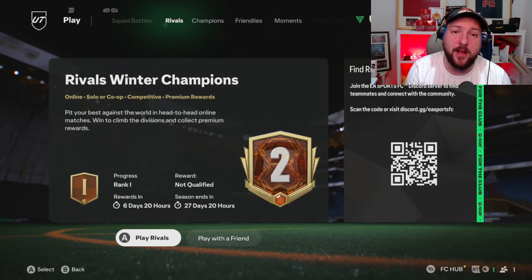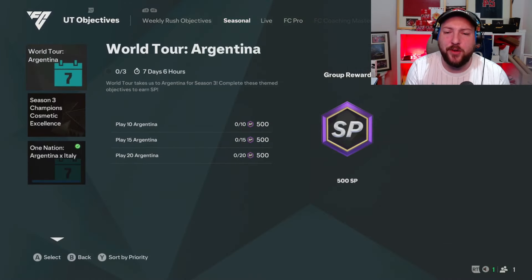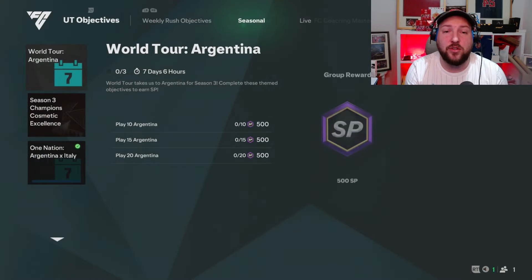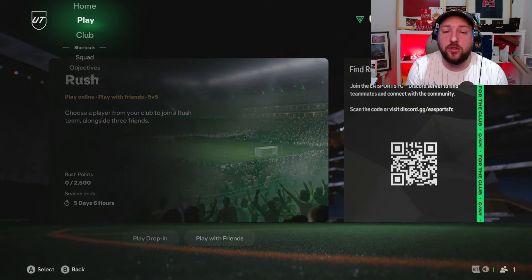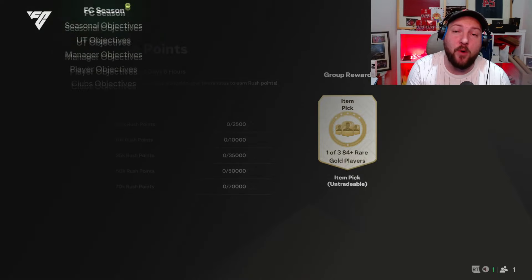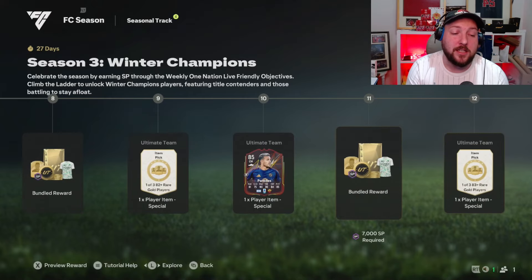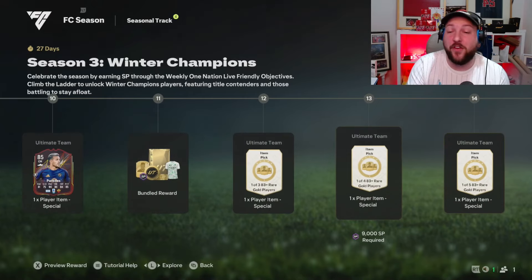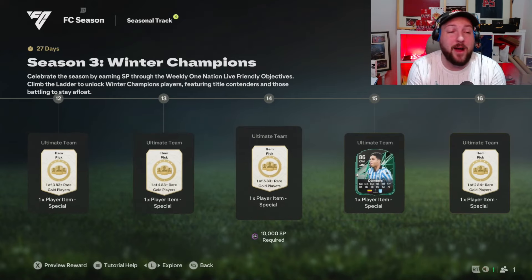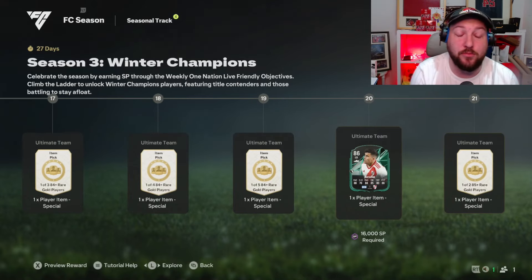What I am going to go ahead and do now, off camera, is complete this next objective which is 20 Argentinian matches. I'm going to be doing that in squad battles and rivals at the same time, because I've got a goalkeeper, and that's going to give me another 2,000 SP. So that puts me on to 6,000 SP, plus the 3,000 from the bonus at the beginning, putting us on to 9,000 — which would actually put us at level 13. Once we get the seasonal objectives, I reckon by the end of today I could potentially reach level 20.